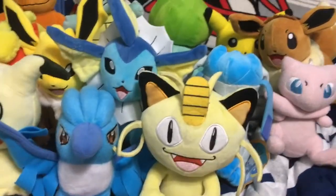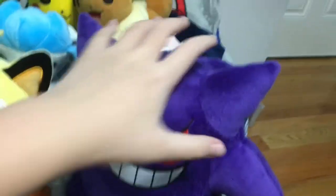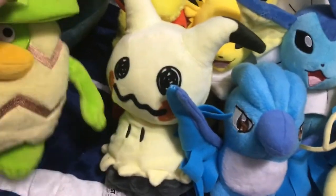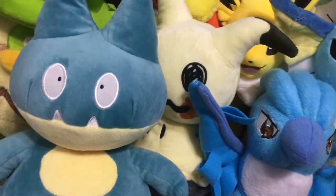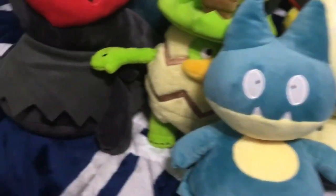After Meowth we got Gengar. Then we have Darkrai, and after Darkrai we have Ludicolo — or the bartender, if you're an OG you would know that. Then Munchlax — it's hard because I have a big one and then I have a Munchlax right here. And then I have Cyndaquil.